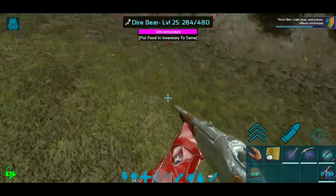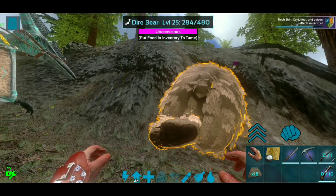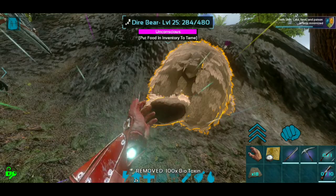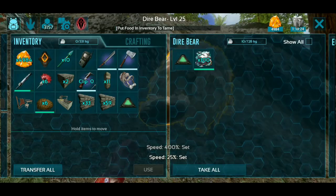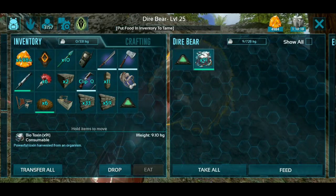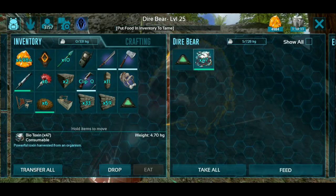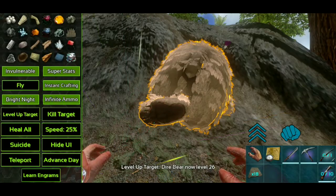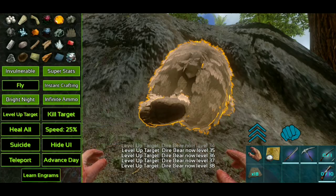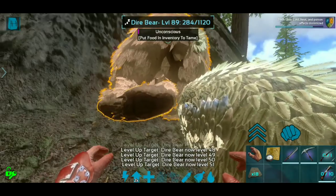The first thing I do whenever I'm making something a super high level is I go to free crafting and I get 100 biotoxin, then I put 100 biotoxin on them. Then I turn the speed down to 25 percent. Some people will do five or six biotoxin and just watch it over time — I just basically spam it, put like 50 on them so they're not going to wake up. Then at 25 percent speed you just start spamming the level up target button. It'll show on screen you're only at 35 or 36, but if I go look I'm already at 70.